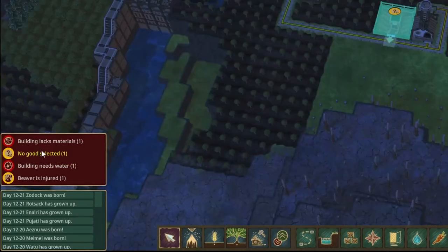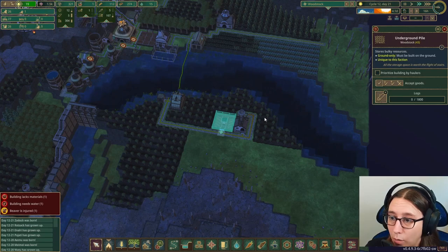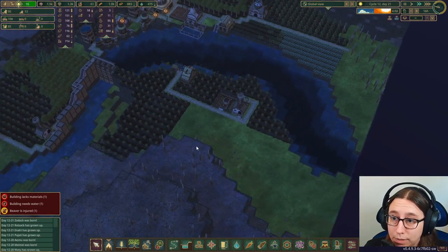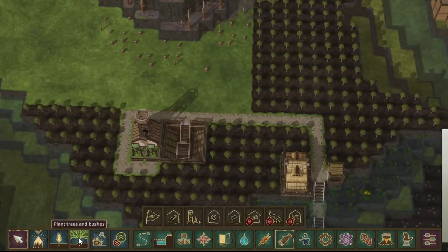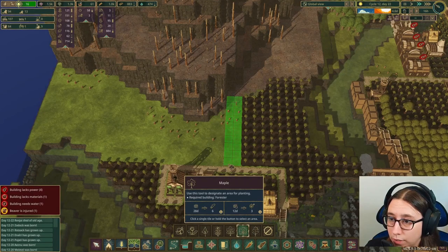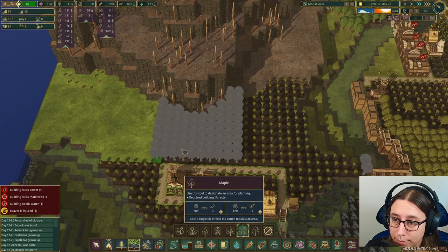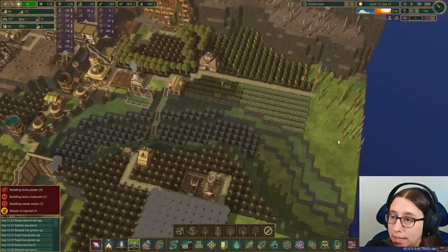They finished building this underground pile, so I'm going to set it to logs so that when these trees get chopped down they can go right in there. I do need to plant some more trees over here, so I'm going to do that right now. We're doing maple — just fill this in. Once that's all done I'll add more.